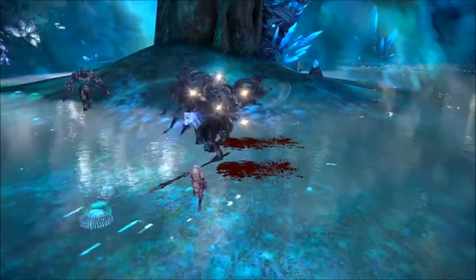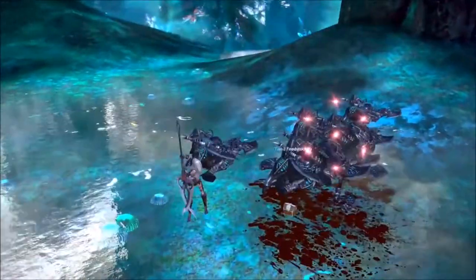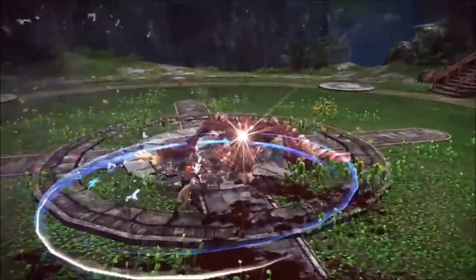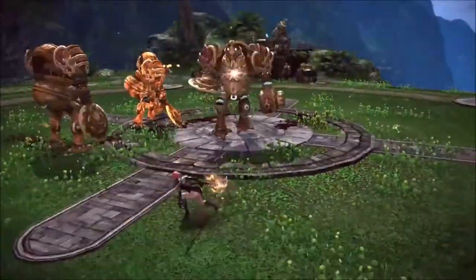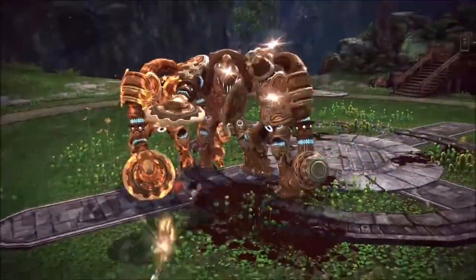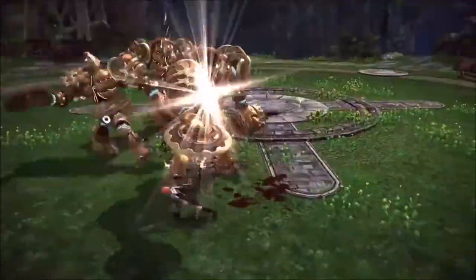Crits aren't the only way to generate Rune Marks. Many of the Valkyrie's skills apply one or more Rune Marks and decrease the cooldowns of other powerful attacks. In particular, Leaping Slash, Wind Slash, and Overhead Slash are a quick combo that not only deals a lot of damage, but also loads an enemy up with Rune Marks, stuns them, and then resets Leaping Slash so you can do it all over again.